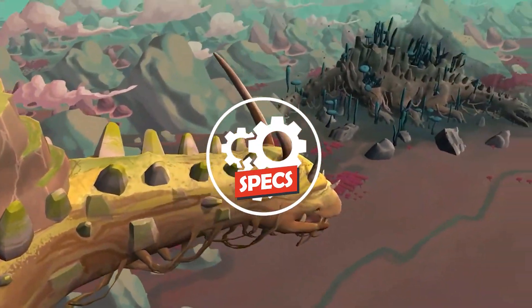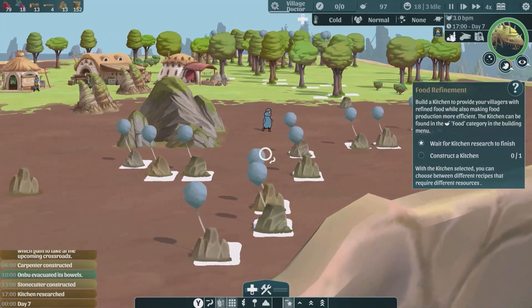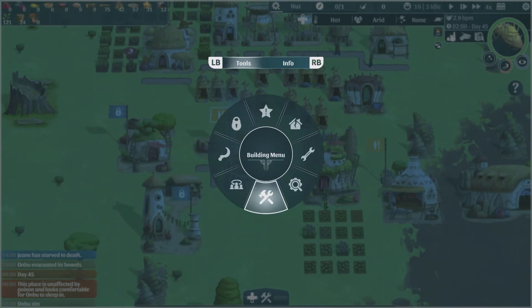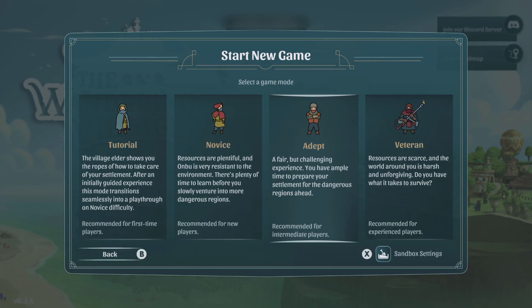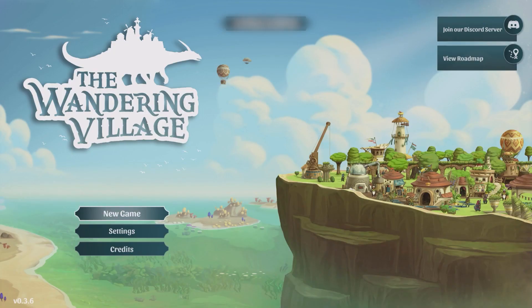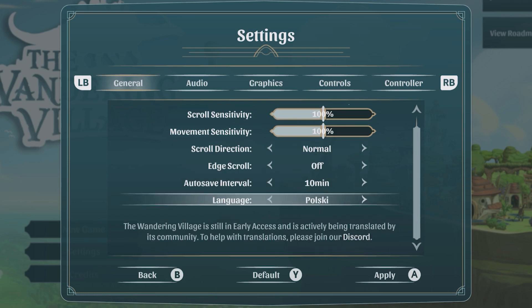The Wandering Village is a game preview or early access and that comes with the risk of bugs. Fortunately I ran into none during my playtime — presently this feels pretty technically sound. The content is also pretty solid; you're getting a pretty in-depth city builder with unlimited save slots. Being an early access game this is not a complete package but there is enough there presently. There are also 4 difficulty settings with a few extra sandbox settings. As for regular settings: UI scale can be adjusted, scroll and movement sensitivity have individual sliders, scroll direction can be inverted, edge scroll can be enabled, and there are also major language options.